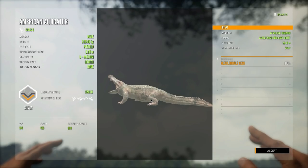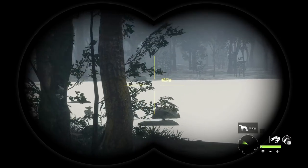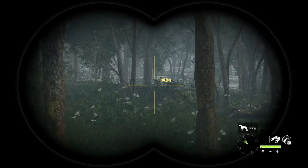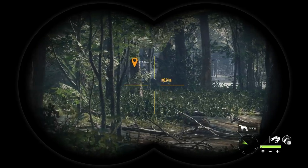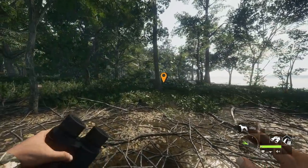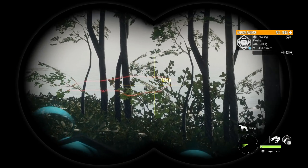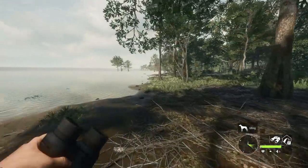Let's see if that level nine will end up making diamond. It should be somewhere around here — I remember seeing it run this way when I first spotted it and then it went into the water. I reset the time so it should be back. I'm almost positive this has to be our level nine right here. We're going to prone down and get as close as we can and hopefully take a good shot on him in the neck. And... it spooked into the water. This seems to be how most gator hunts go.